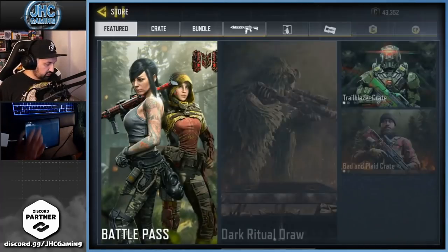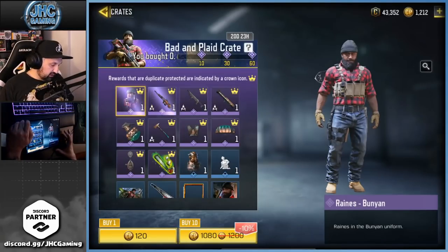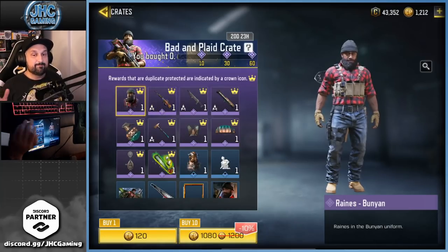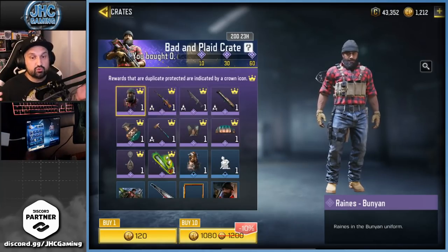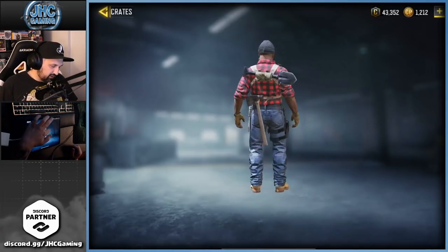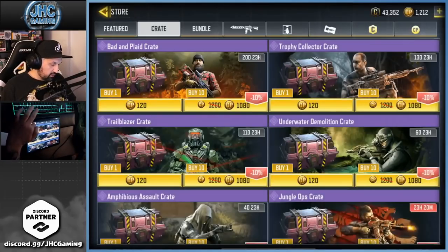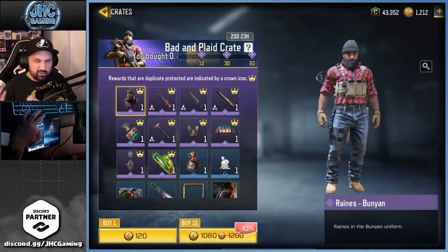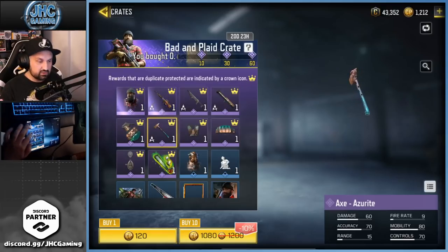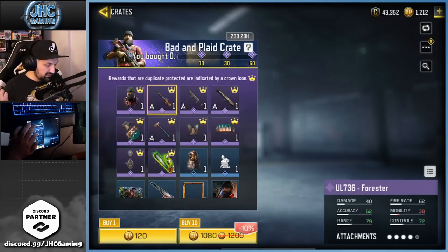We're gonna check out the new crate in the store right now. There's a new crate called the Bad and Play crate, and once again it's not my favorite crate ever. I was gonna buy maybe 30 or 60 but if I don't get the soldier — or lumberjack, you could call it — no big deal, it's kind of cool but not the best. The axe melee weapon is always cool and the charm's not bad either.